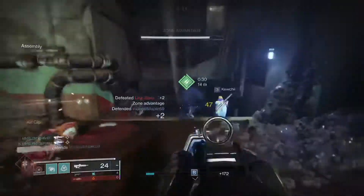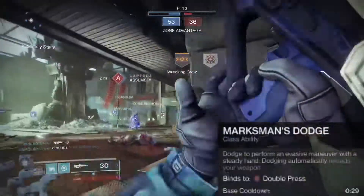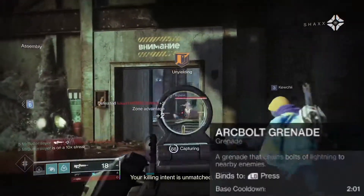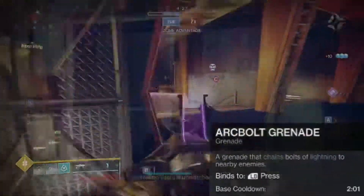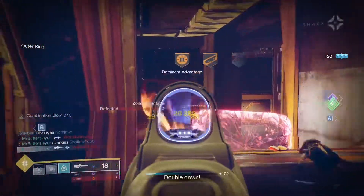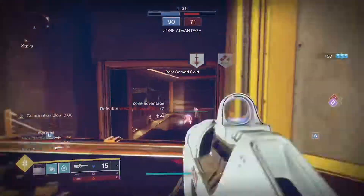Now for the subclass and exotic armor, we're gonna be using Marksman Dodge for easy and fast reloads for the grenade launcher. We're also gonna be using Arc Bolt grenades for cleaning up enemies that are around cover. When this is paired with our grenade launcher to hit targets around corners, you can get kills without ever seeing your enemies.